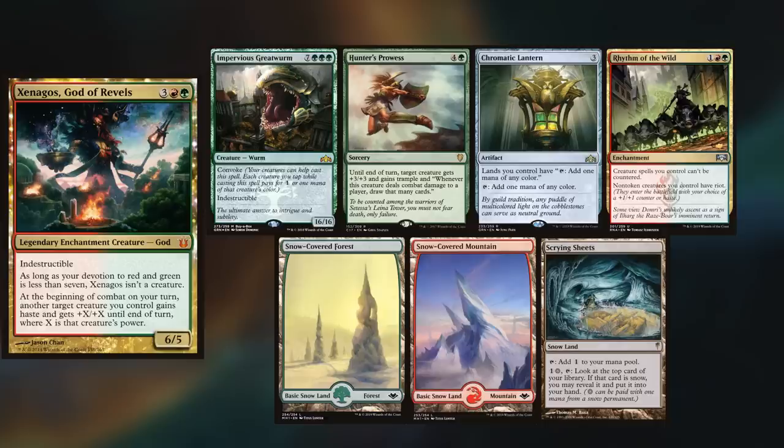Today's game is a bit of an old one, but with a new friend, and we have George joining us playing Xenagos. He keeps an Impervious Great Wyrm, Hunter's Prowess, Chromatic Lantern, Rhythm of the Wild, Snow-Covered Forest, Snow-Covered Mountain, and Scrying Sheets.